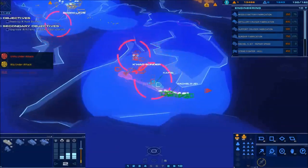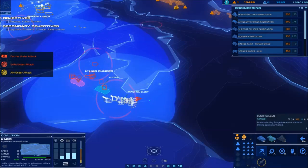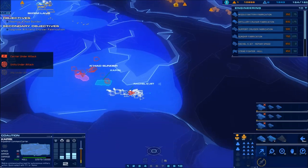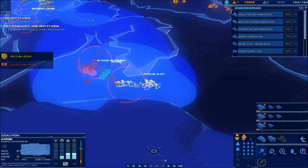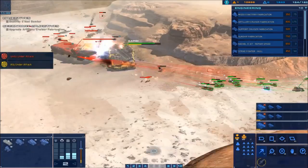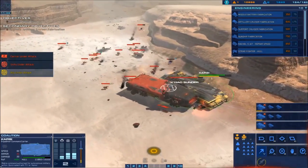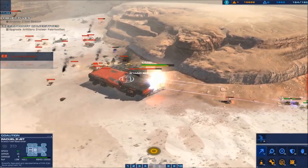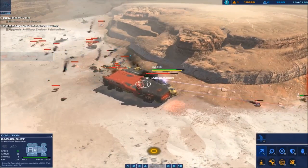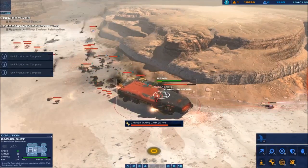I'm looking for a good spot — I think this would be an excellent place to use it right here. Let's take out that carrier and keep moving. Now we have a lot of population, so we're going to keep spamming railguns. Everything should be attacking the Sunder now. I still don't see any Outerguard cruiser — I saw one get destroyed. It's not the end of the world if you don't have any Outerguard cruisers for the next mission, but it does make it a little bit more tricky.